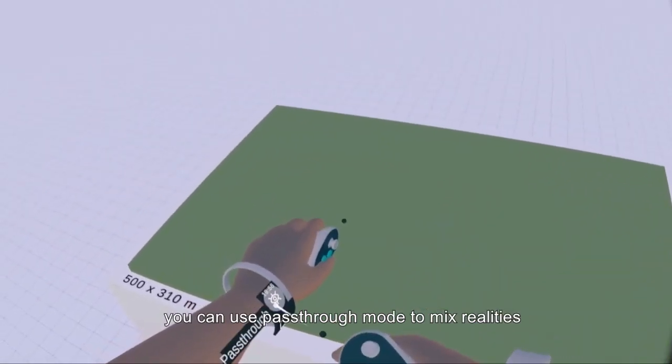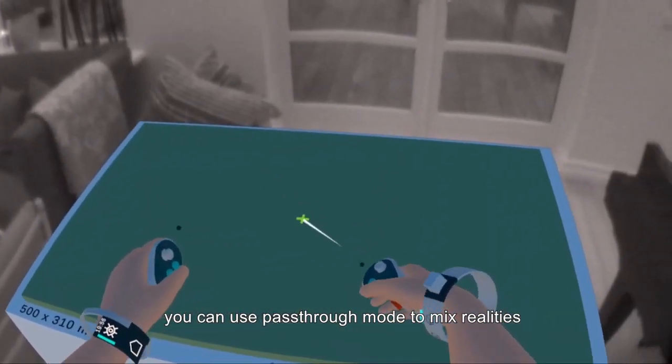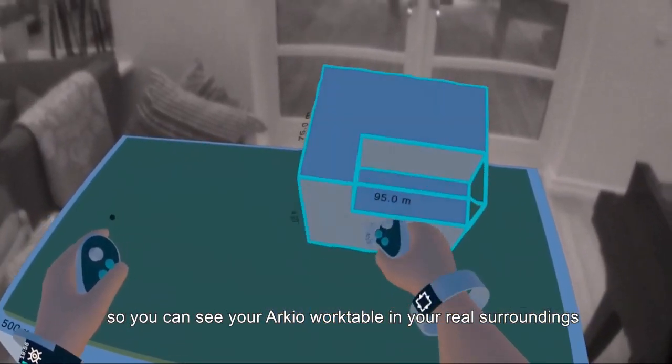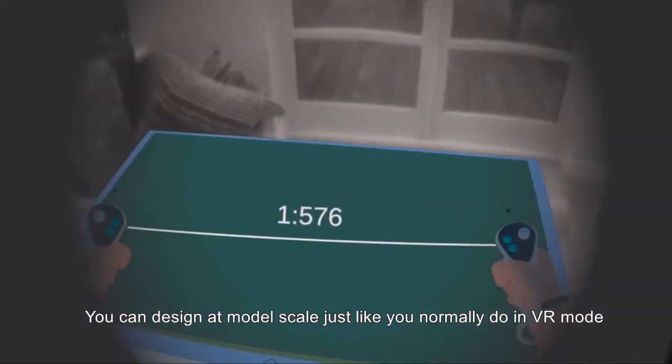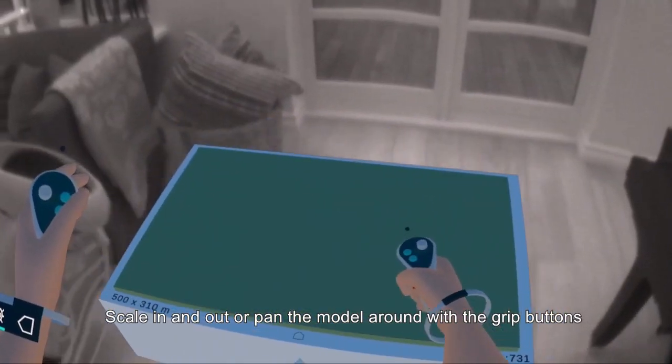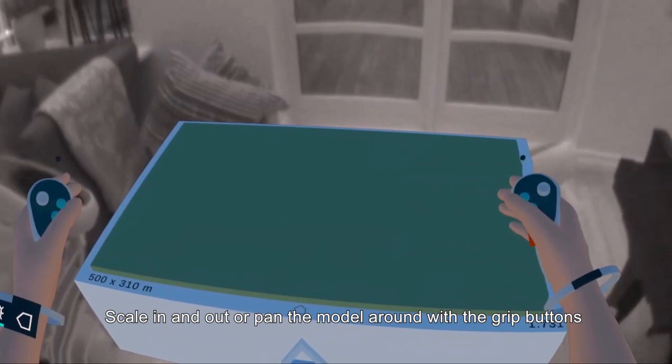With Arceo on the Meta Quest, you can use pass-through mode to mix realities. Toggle pass-through mode on so you can see your Arceo worktable in your real surroundings. You can design at model scale, just like you normally do in VR mode. Scale in and out, or pan the model around with the grip buttons.